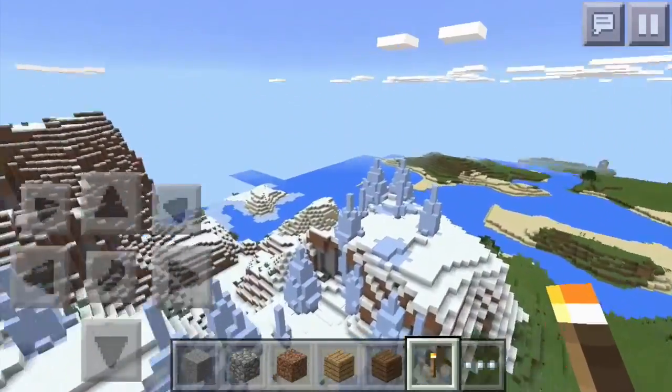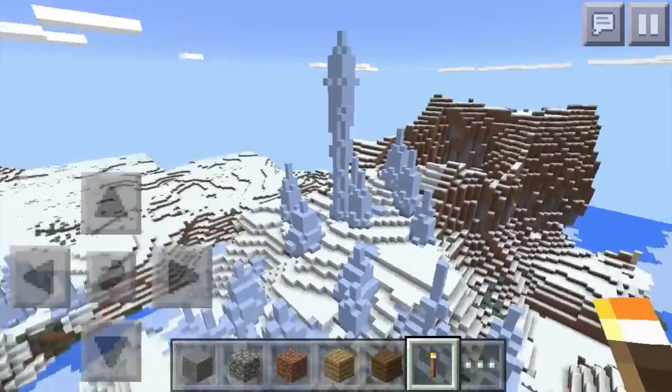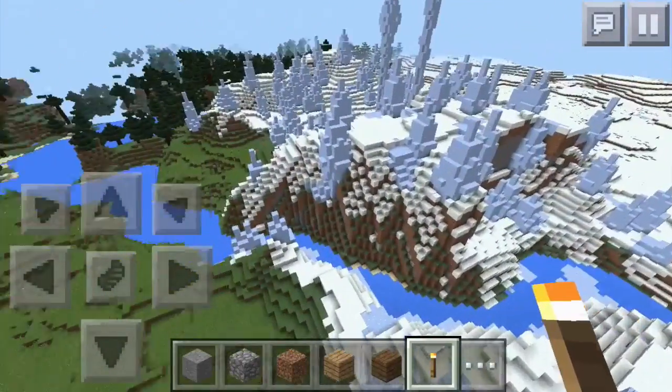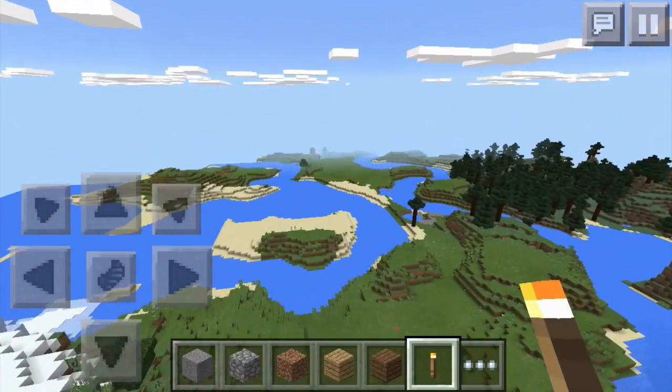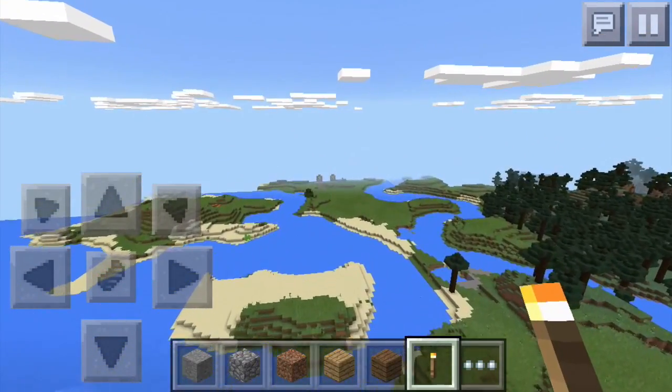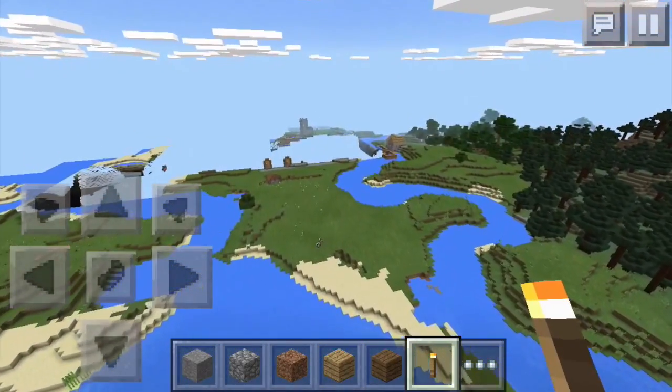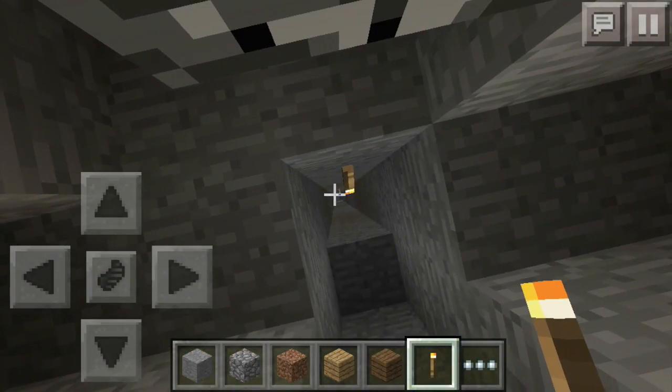Ice spike biomes are actually very rare, so if you guys want to say that you found one, well, here's your ice spike biome — and you have the village not too far away. I'm actually going to fly back towards spawn and see if there's anything underneath it.